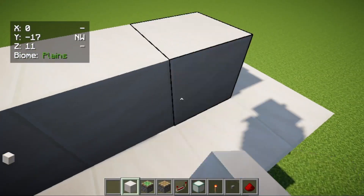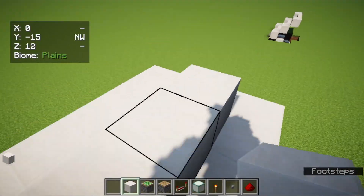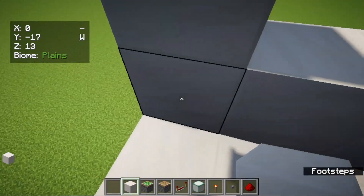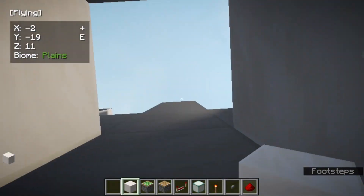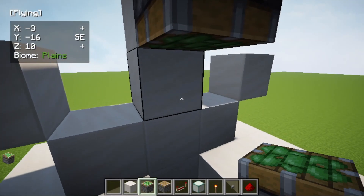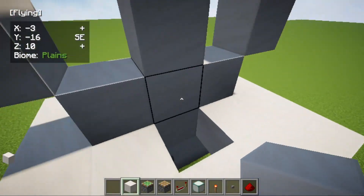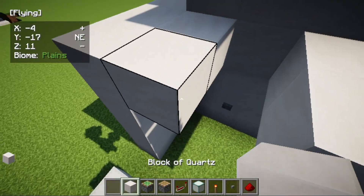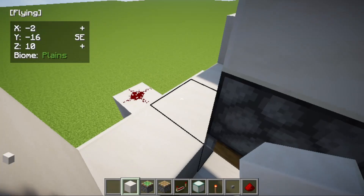Place three blocks just like this, then one block on top. You can remove certain blocks here, then place two blocks up. A sticky piston goes up here and a block goes here. Then you can remove those scaffold blocks and place a block right here.